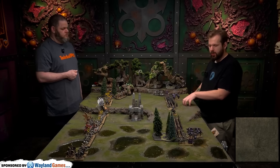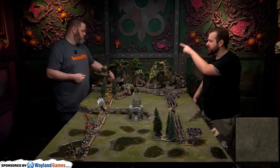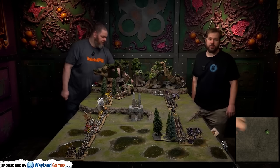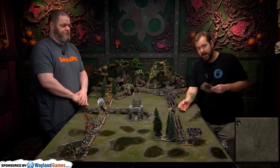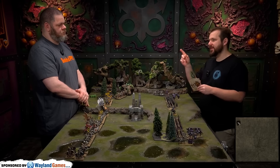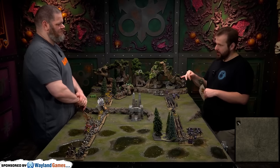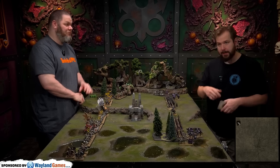Dark Elf Turn 1 begins. My sorceress rolled Elementalism. I swapped the Mystical Pathway spell for Oaken Armour's Black Horror as the signature. I randomized Plague of Rust, Summon Elemental Spirits, and Wind Blast. For stupidity checks, my Cold One Knights and Cold One Chariot both pass on leadership nine.